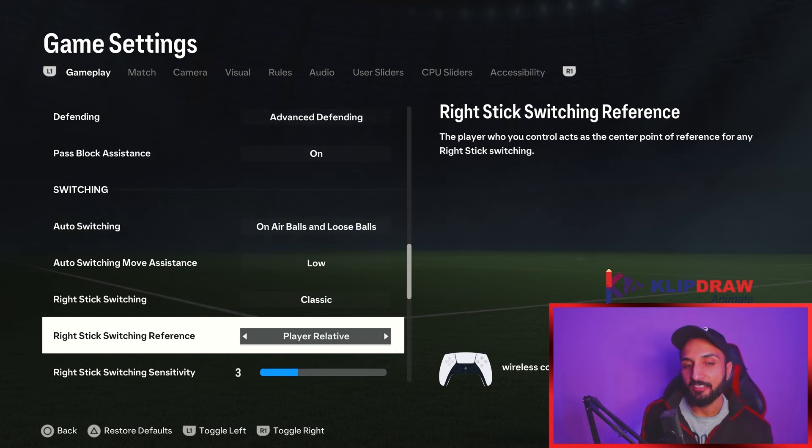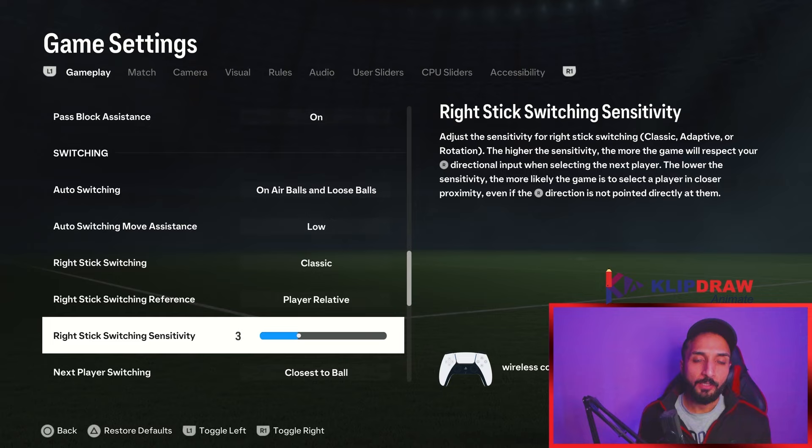For player rotation, adaptive — obviously classic. Player relative is the best setting, not ball relative. If you are using ball relative and feel you cannot reach the next level when defending, try player relative and go through the learning curve of switching this way. Many people wonder how I switch very fast with right stick sensitivity at three — it is just perfect switching.